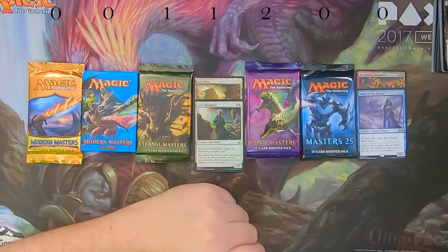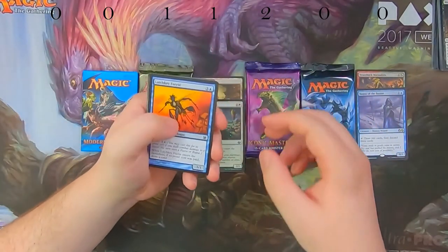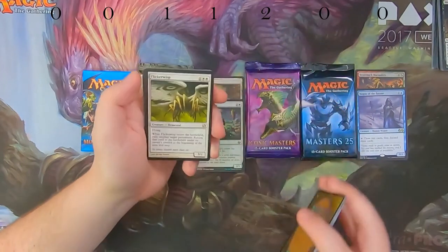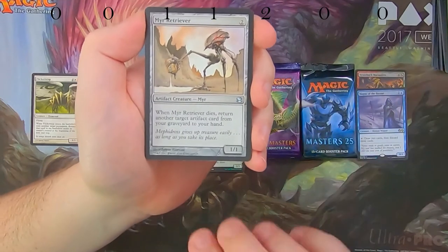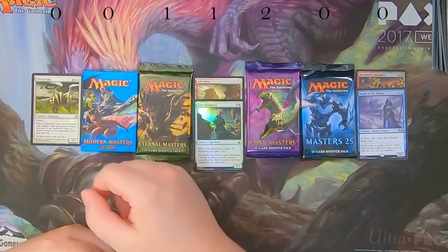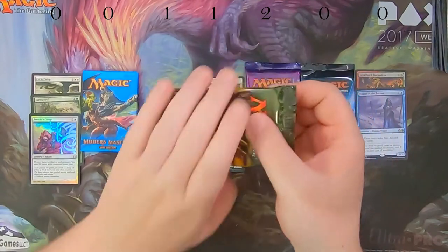Modern Masters 2013 was in third place last week, which was actually a pretty poor week overall — we opened a lot of jank value. There are a couple of noteworthy commons in 2013. Flickerwisp is about a dollar from Eventide, probably less here. Then we have Masked Admirers, Mirror Retriever, and Tarmogoyf — that's beating out the Arid Mesa! Our foil is a Teshari's Grasp, nothing particularly exciting.